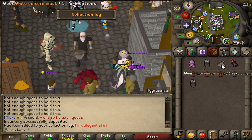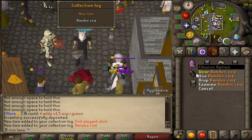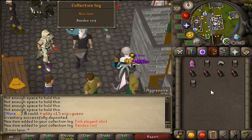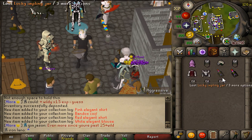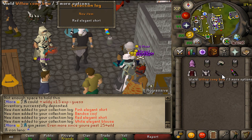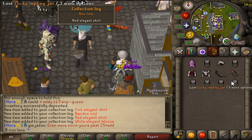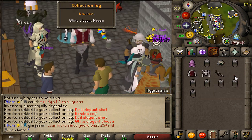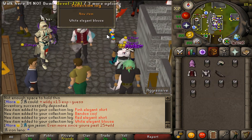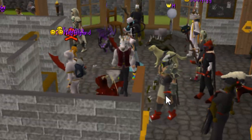From the lucky imps: a pink elegant skirt, a white unicorn mask — already got that — a Bandos coif, a red elegant shirt — collection log item — white elegant blues, willow combo, and then the red elegant shirt again. That's not good to see, but lots of grinds put into today's episode.